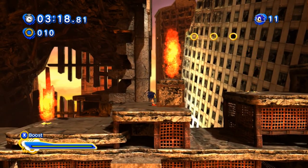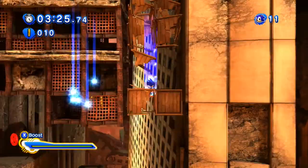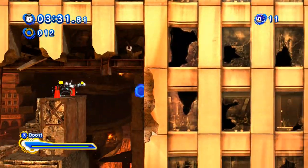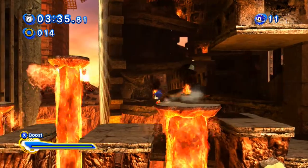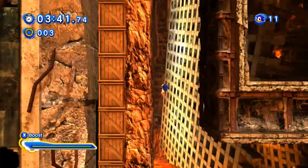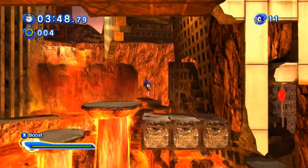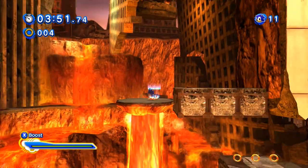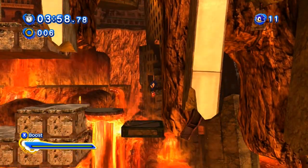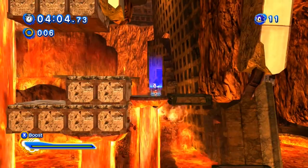A fire geyser in a box — of course, that makes all the sense in the world. So you don't want to use your boost or your stomp on any of those. Here's where you want to use your stomp to get down a bit, and then run along. Then use it here to get further. Don't fight me, game. I'm your lord and master. Also be careful there — this one likes to smash. Lava smash!